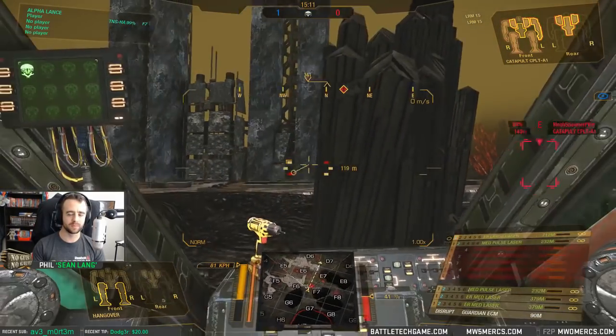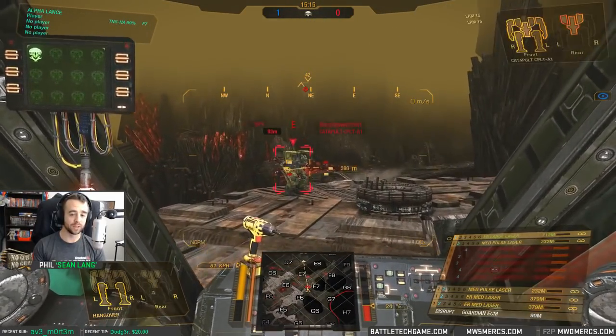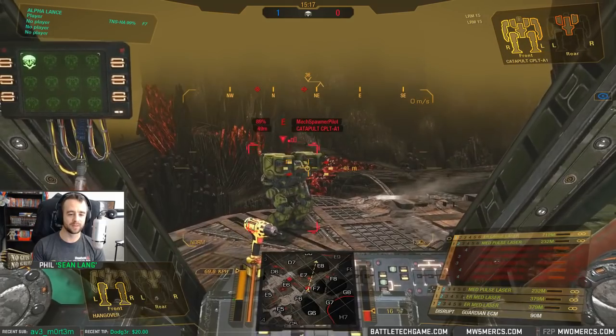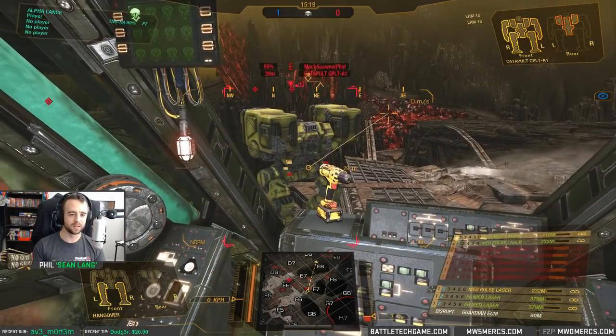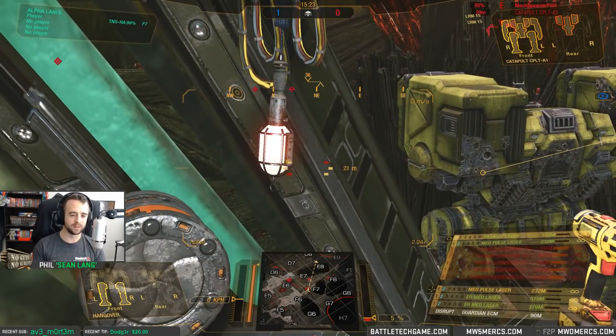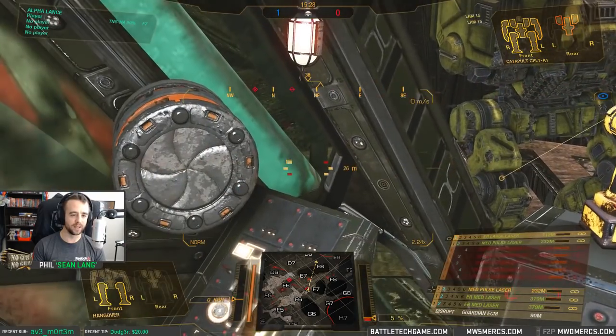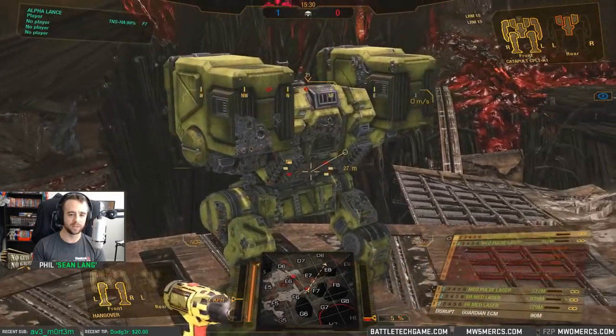Let's take one more look at the cockpit items. We have the warhorn — and the hanging cockpit items right there. A lamp, just in case it's dark and you can't see. And the drill — because ship breaks.